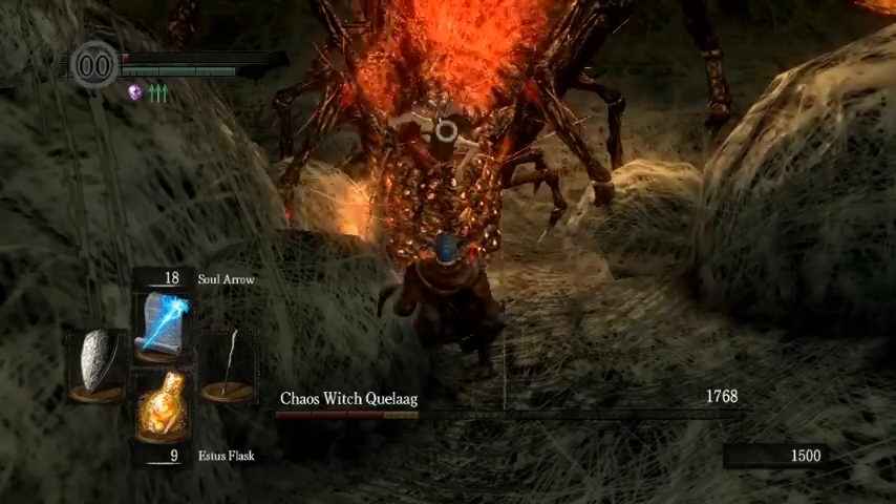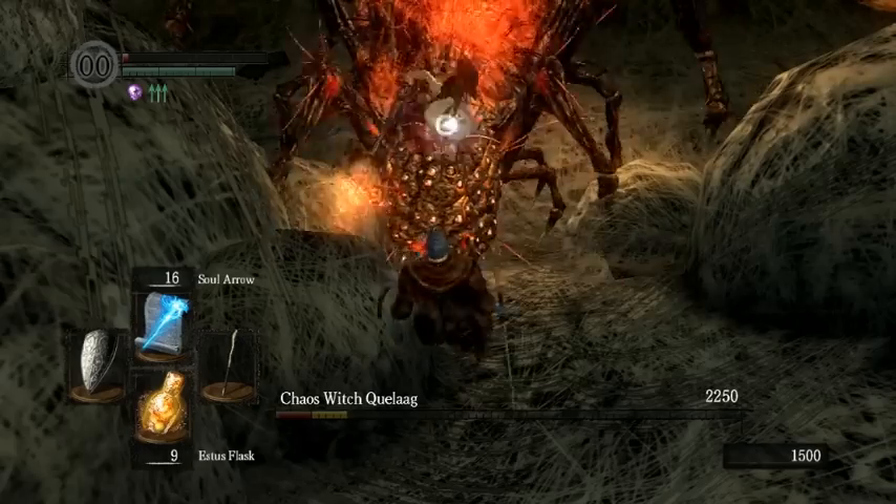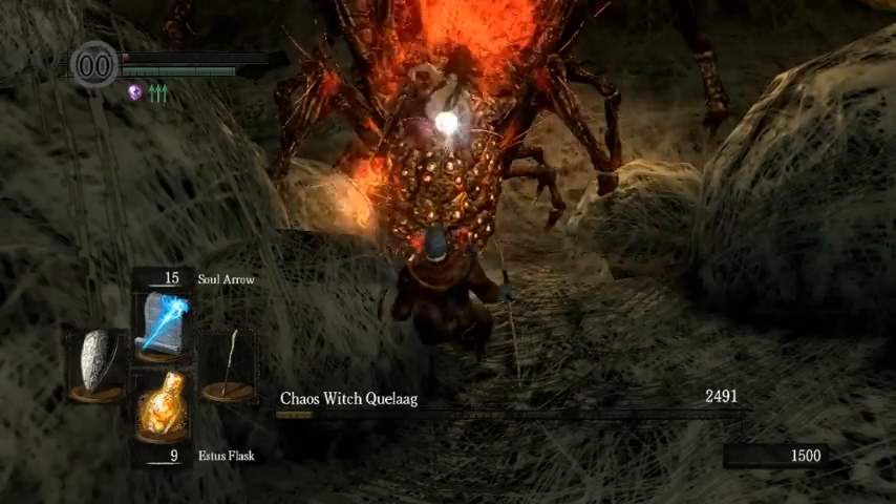Every time you hit her, you stagger her and she can't really do anything about it. This does more damage and it's real fast with the Red Tearstone Ring and real safe.